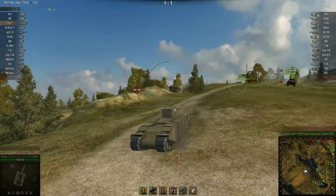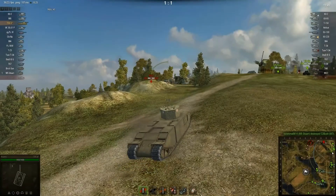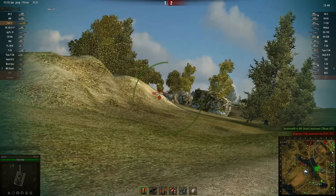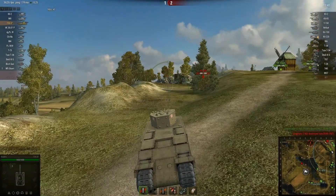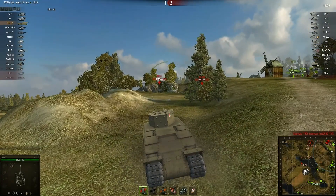We're getting close to the top of the hill and our team has already killed an M7 medium tank up there, but they've all gone to the very top. So I'm going to go down a level to the lower part of the hilltop, to stop anyone coming around the flank and hopefully put some flanking fire in, or even push right through and come up behind them.